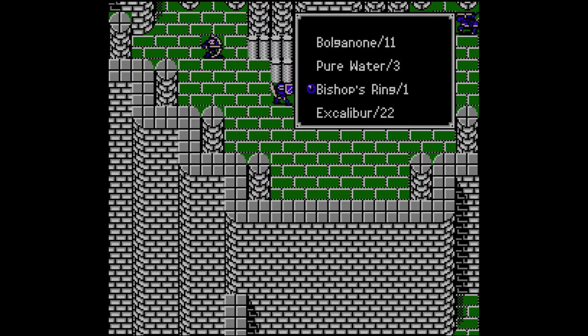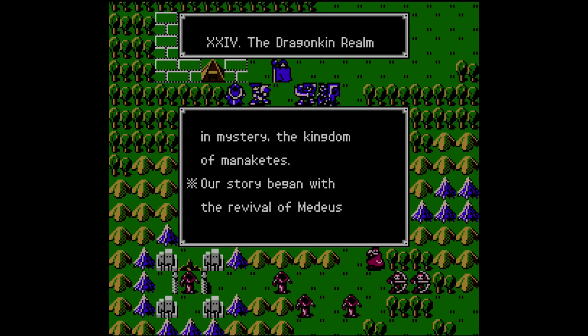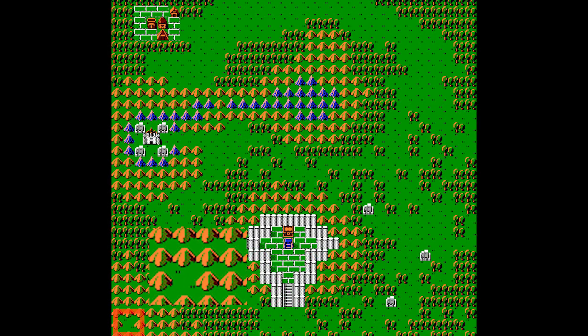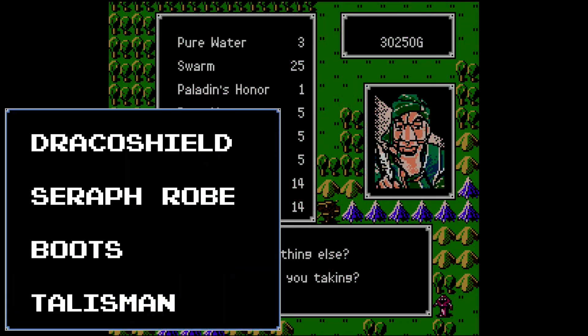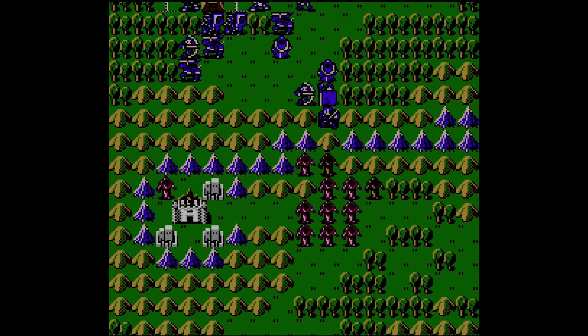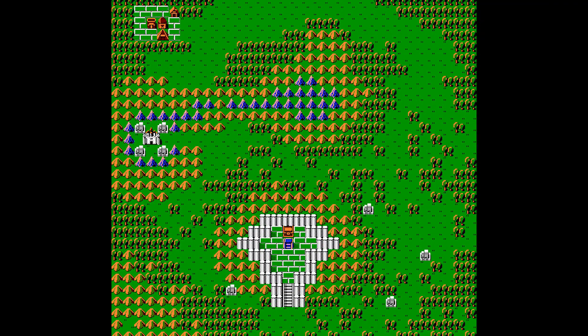You've promoted your units, retrieved the Falchion, and rescued Elise from evil. Chapter 24, The Dragon King Realm, the penultimate challenge. In the southwestern corner lies another conspicuous tile with the remaining stat-boosting items: Draco Shield for defense, Seraph Robe for HP, Boots for movement, and Talisman for resistance are purchasable. However, the Manakete seemingly respawn endlessly, so it is a lot less safe to indulge for a long time in this shop. Also, if you reach the altar in the southern section of the map, Elise can revive fallen units just in time for your battle with Medeus.